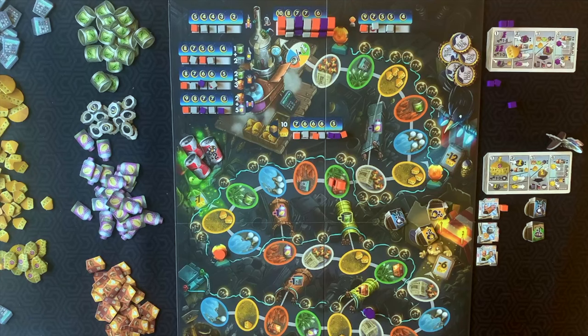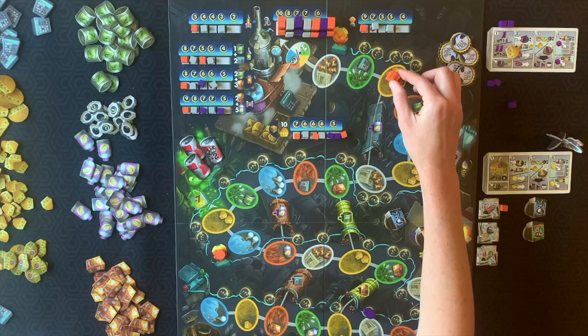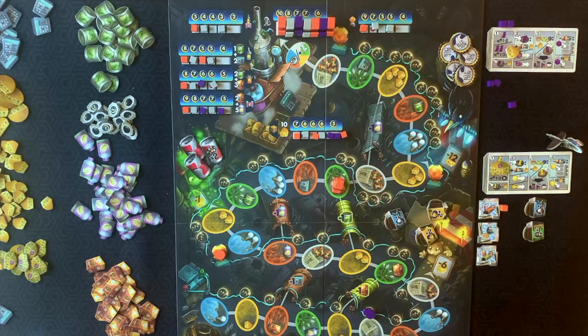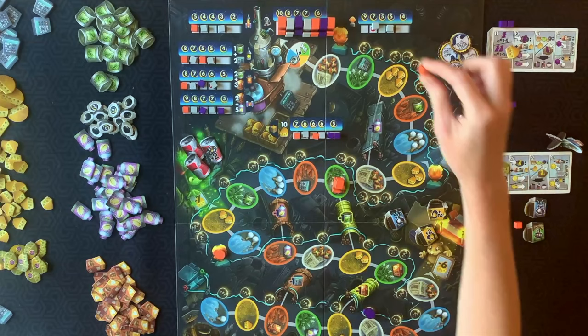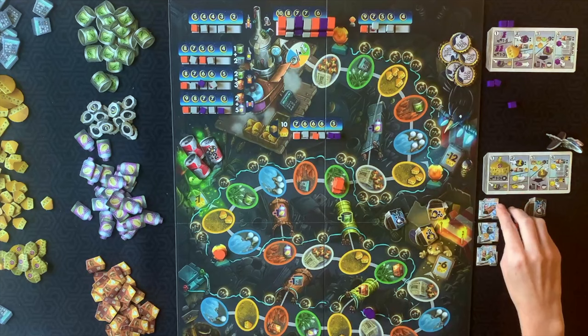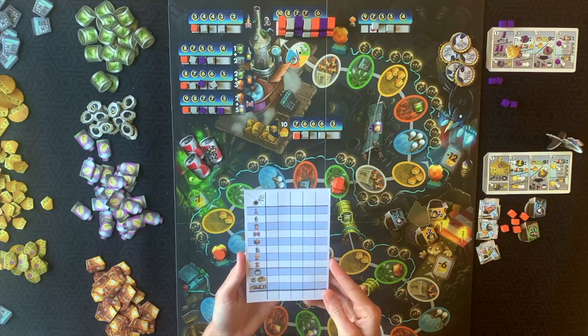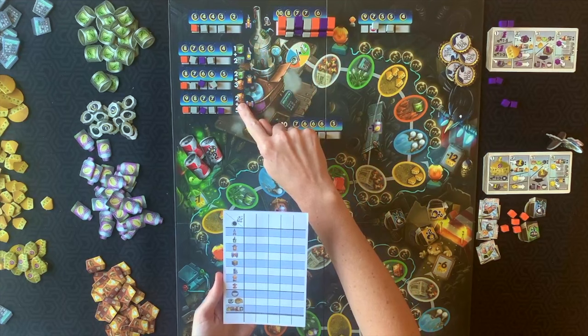The game ends in one of two ways. First: a player moves their fourth rat into the launch pad — the game ends at the end of the current round so all players have the same number of turns. Second: a player places their eighth score marker — finish the current round and then play one additional round. That's why we set aside the ninth and tenth score markers — you can still use them, but the eight markers signal the end-of-game trigger.